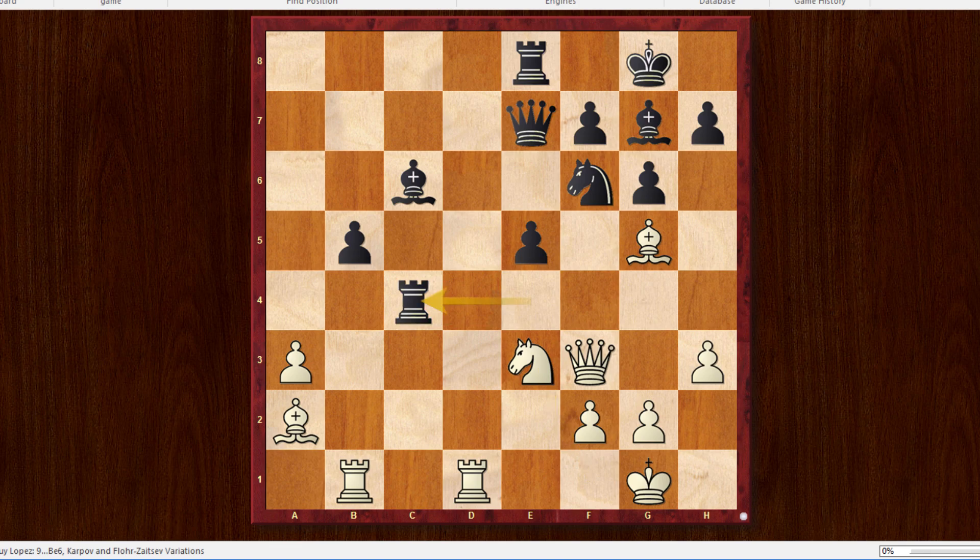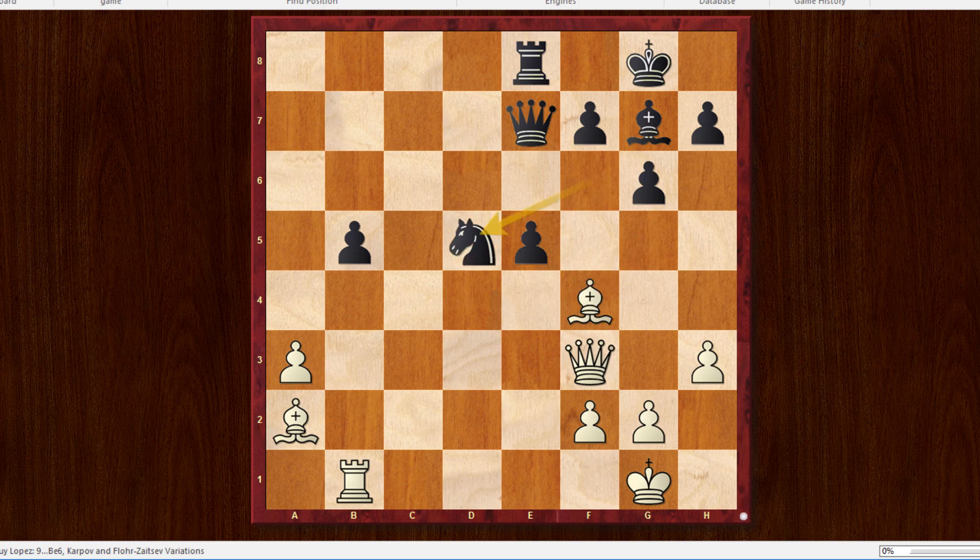Black could play Rook c4, attacking the queen on f3. If White plays Knight to d5, Bishop takes d5, Rook takes d5 — then Black can give back the material similar to the previous variation with Rook f4, breaking the pin on the g5 to e7 diagonal. After Bishop takes f4, Knight takes d5 — this would have been a perfectly acceptable way for Black to play, requiring good board vision, but a good way to handle it.